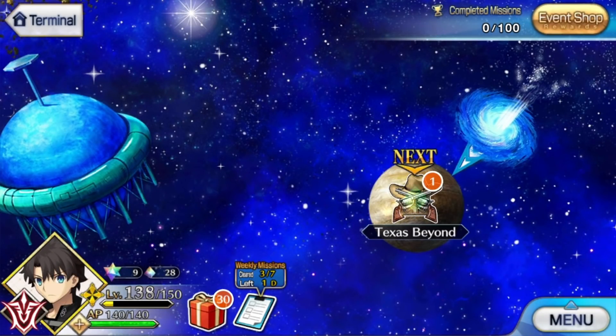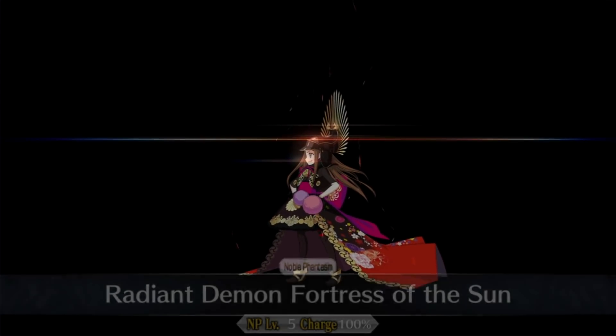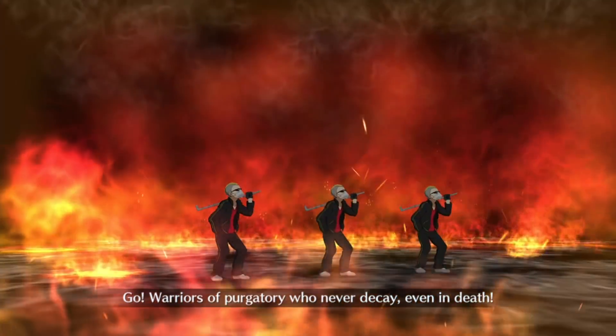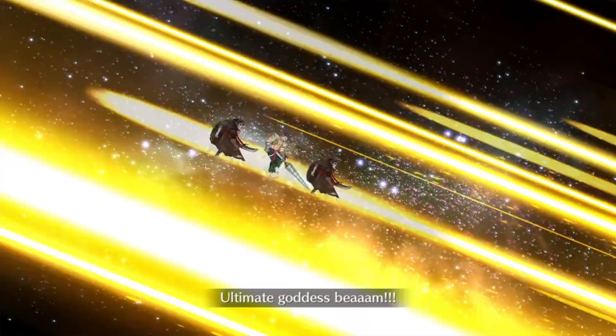First off, we start with Texas Beyond 1, which gives you the Mystic Code. Then you move on to Texas Beyond 2. Do all the notes to get Cultural and Martial Arts simultaneously, which is the 3-star CE. Run this when bronze badges are available, or just keep it on the whole time to not think about it. With this, you should have completed Missions 1, 9, and 35. Once that's done, hit up the Texas Beyond free quest two times. This should complete Mission 12.